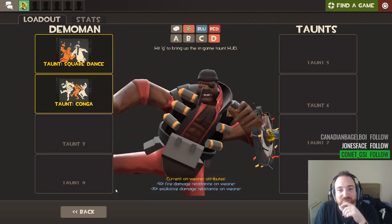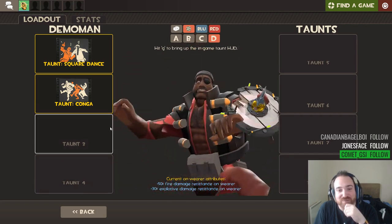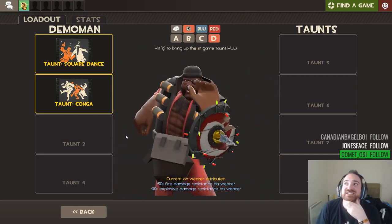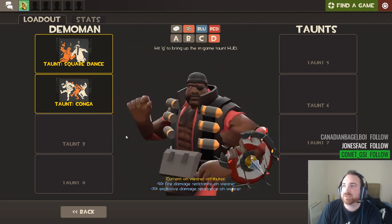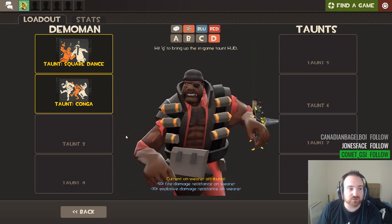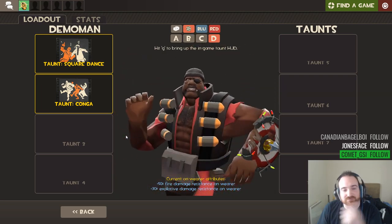Well, there we go - pretty decent unboxing this time around, I'm happy with that. 50 cases, only one strange. We got an assassin grade item, half of the commando grade items, an unusual fire, and an unusual - which is pretty cool.